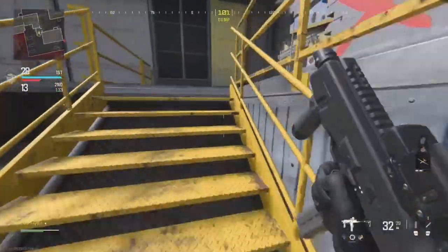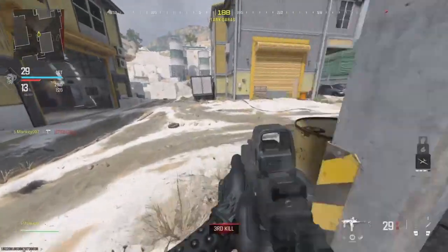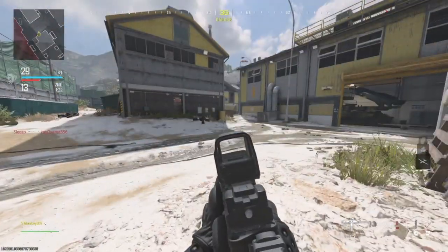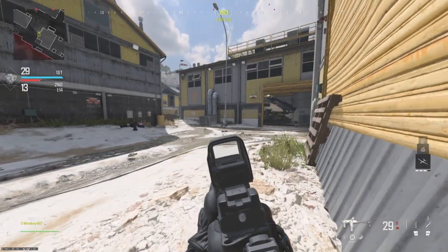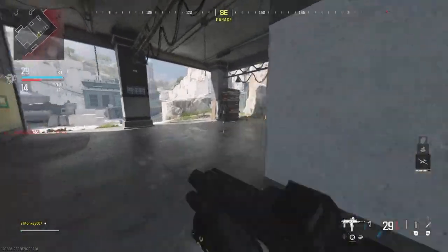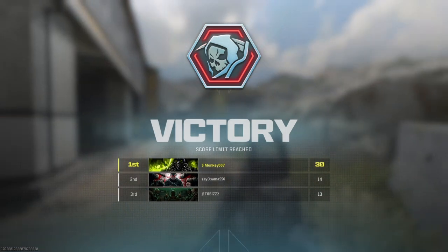Looks like somebody's trying to snipe me with a Moors. There we go. Alright, one more kill and that is it. Who's gonna be the lucky kill? Somebody's sniping. How you doing? There we go. That's a win with the FJX Horus.